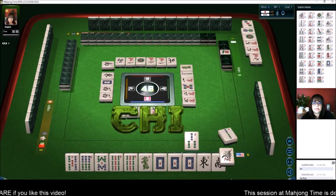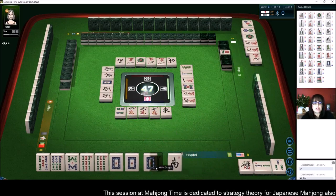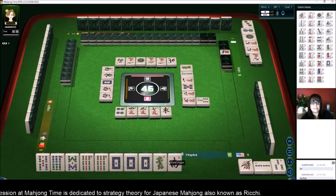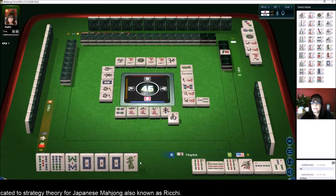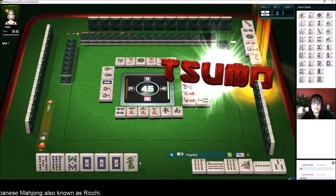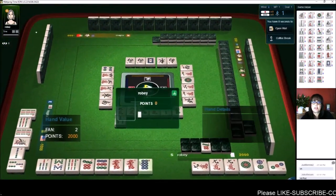Will Chi. South and East — let's get rid of East Wind. There's a Green Dragon out too; we could probably discard that. There's only 4 of every tile. Nine Bamboos — let's Pung. South Wind. We need to Chi. Wow, that was really fast. They got Outside Hand — Chanta.